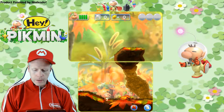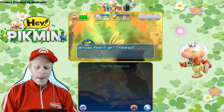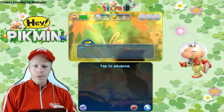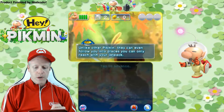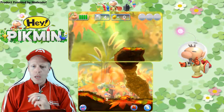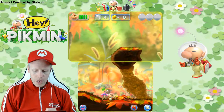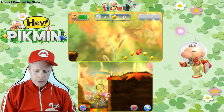Who are we going to find here? Look at these little guys — Winged Pikmin! If we fall from a high place, they can save us. They can even follow you into places you can only reach with your jetpack. Super cool. So no longer being alone when we go to jetpack areas. They can't be thrown very far, but they can follow me up here.